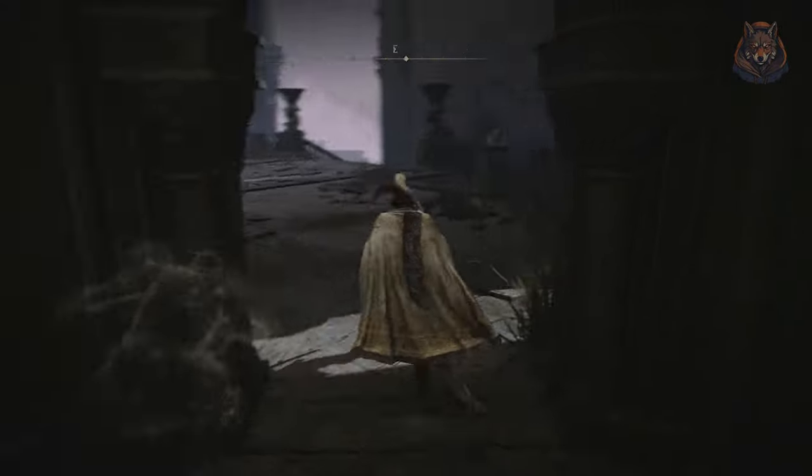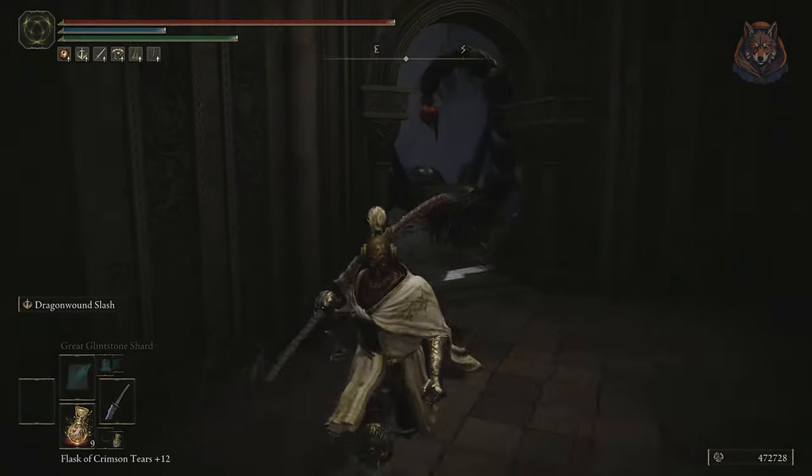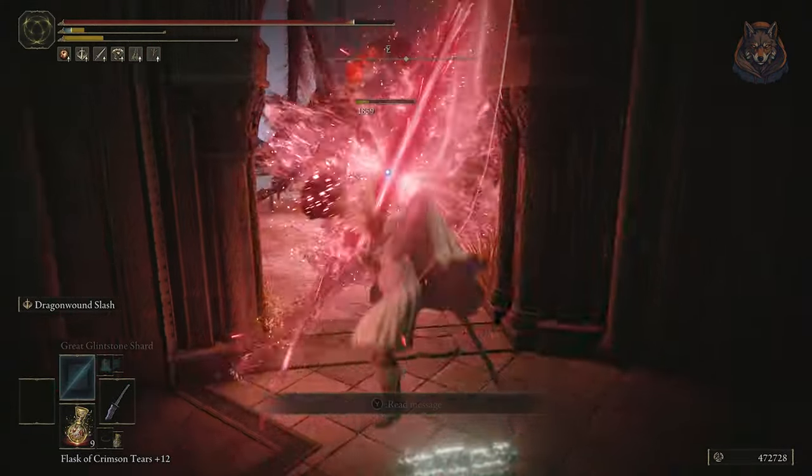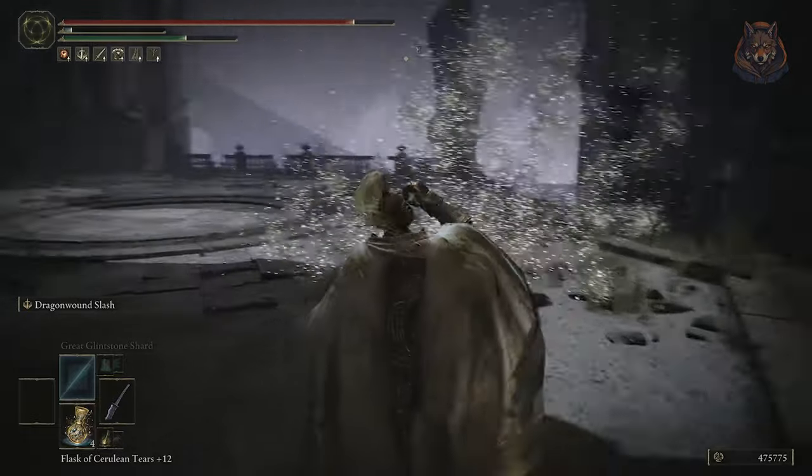In the room, walk outside and be careful — a giant scorpion will attack you, so take some time to defeat him. After he is defeated, you can pick up the Scadutree Fragment that's just lying right here.